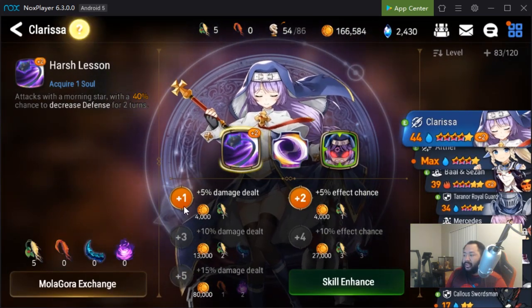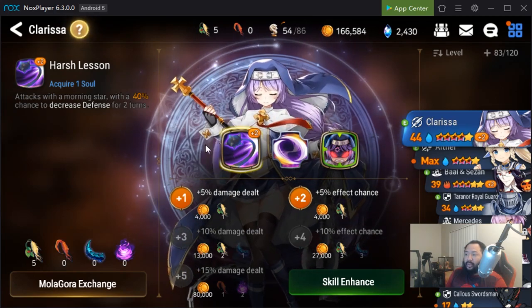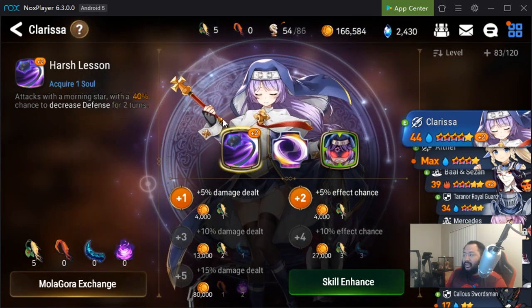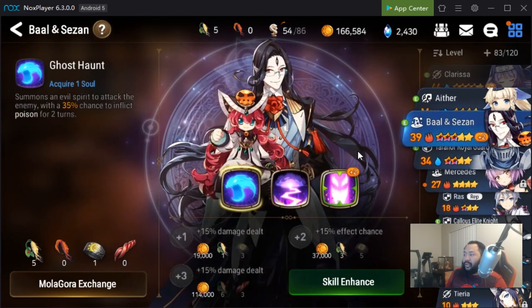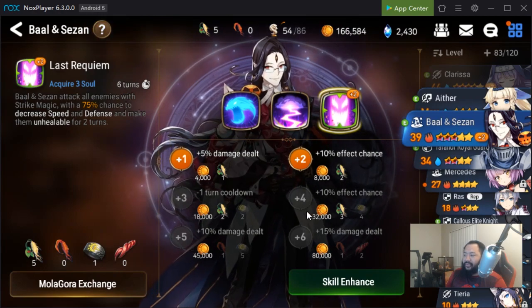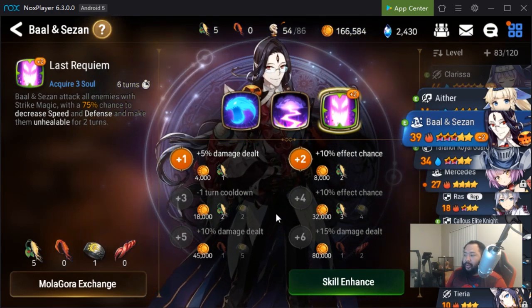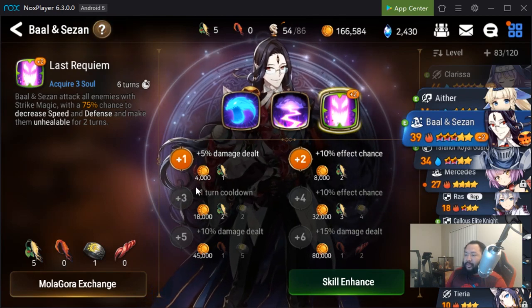We also have a secondary defense break for Bale and Suzanne. I've started to Molagora and enhance my heroes now. When we're looking at Clarissa, we're working on getting to that 10% effect chance for skill 1, so we have up to 50% chance to land the defense break. I'm also working on Bale and Suzanne to get his skill 3 where it needs to be, so we can get the max effect chance with the plus 4. I definitely need to get into Farm Catalyst.